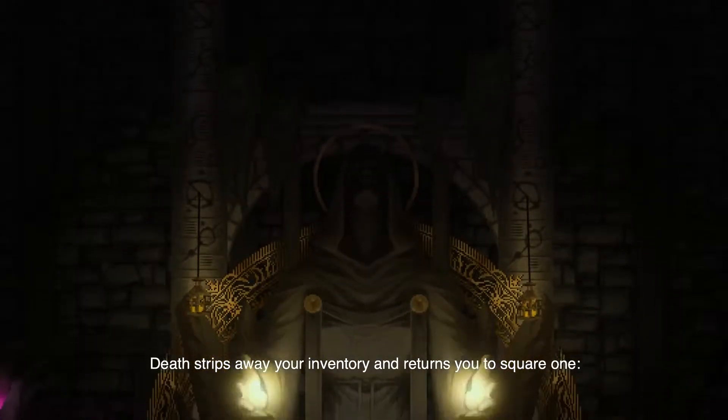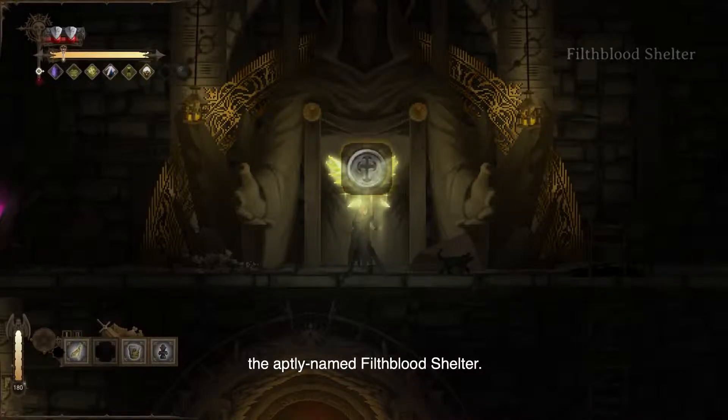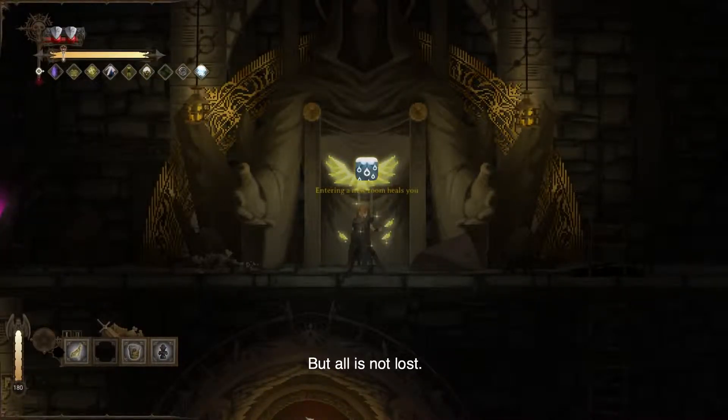Death strips away your inventory and returns you to square one, the aptly named Filth Blood Shelter. But all is not lost.